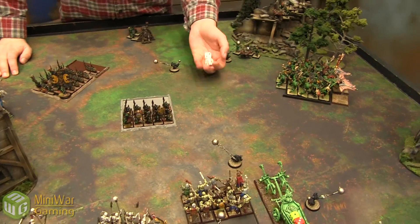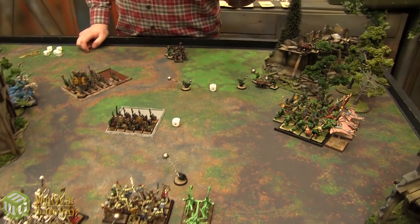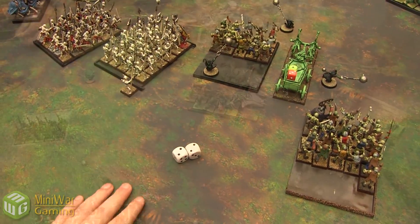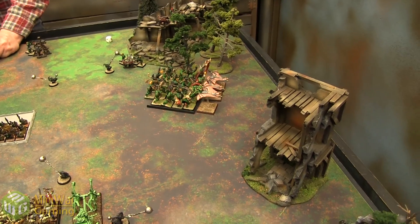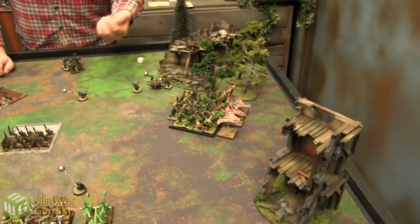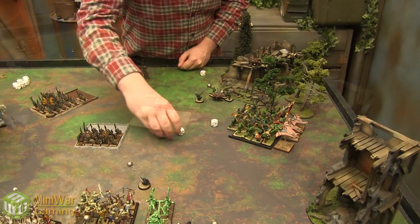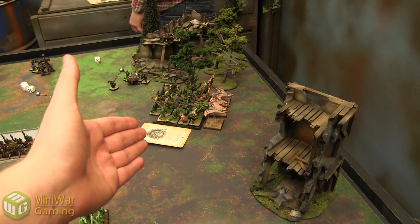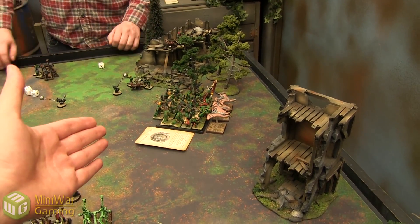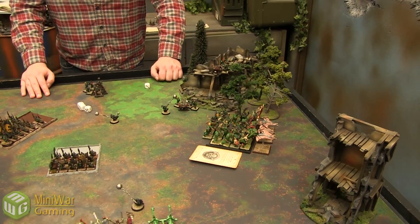Magic is up now — Kenny rolls 2d6, getting 11 power dice. Two channel attempts on 6s — no extra dice. So it's 11 to 6. In combat the Savage Orc Warboss squabbled so there's an awkward position: direct damage spells cast in the forward arc can't be cast in combat, and magic missiles can't be cast in combat either. Only hexes and augments are available. Going with Fist of Gork on Wurzag — I'll let that one through. Those Felbats are dead anyway.